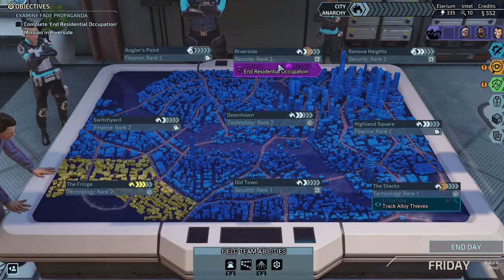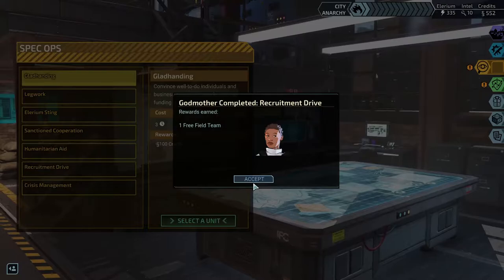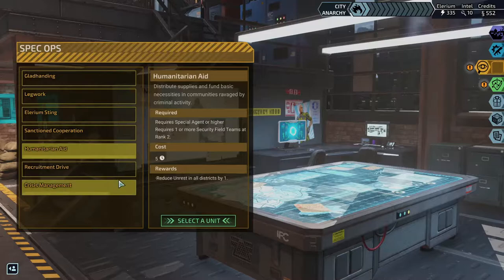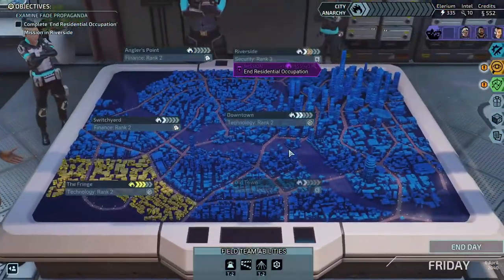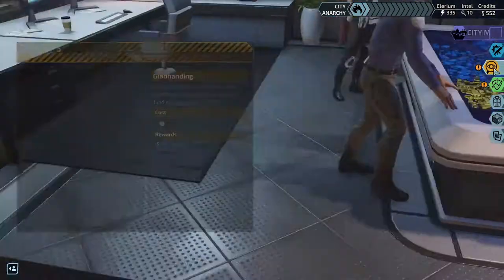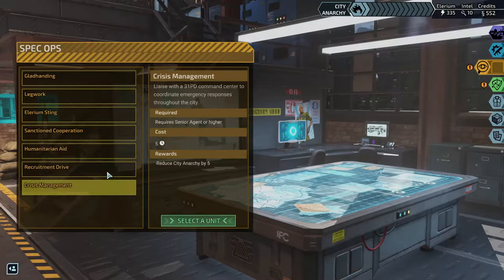We're stacking up a lot of money too — pretty sure we're going to burn through that once we start getting these mastercrafted things. We don't have the scavenger market right now. Freeze the district's unrest — we're going to do this one in the next episode. We want to save everything we just did. She got us the one free field team and we used that immediately. Unrest in all districts down by one.